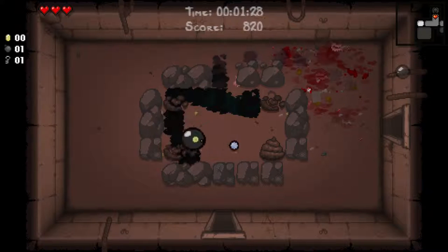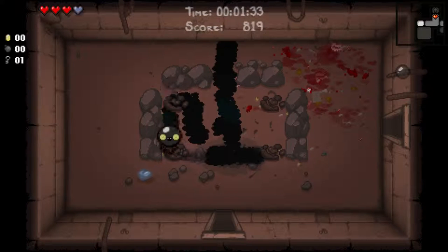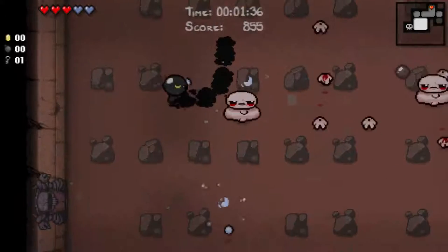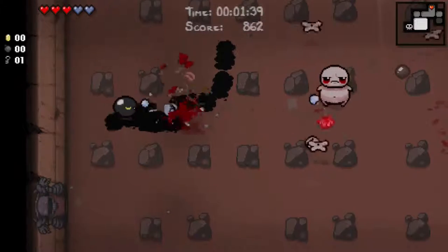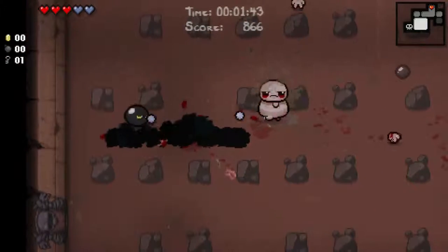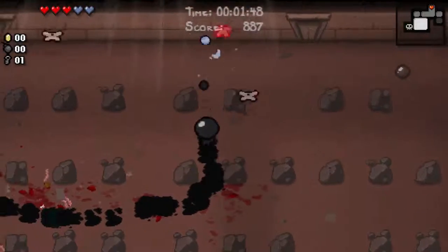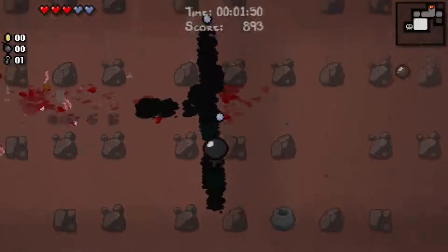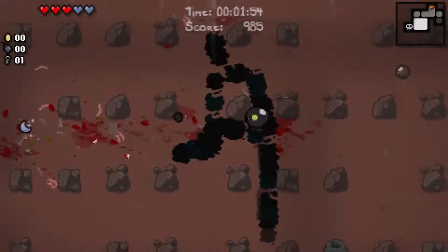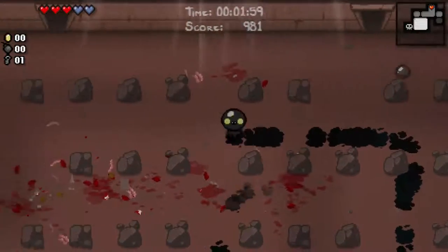I don't know if that came up on the audio. Another tinted rock — two soul hearts, very good. I'll explain more about the soul hearts on the second floor, as soul hearts, to me, are pretty much the best way to guarantee yourself a devil room. And devil rooms offer some of the best items you could use — some of the best items that I'm going to want all the time. Let's just see if there's a tinted rock. I don't have a bomb anyway, so I might as well keep going.